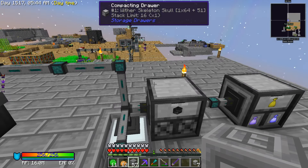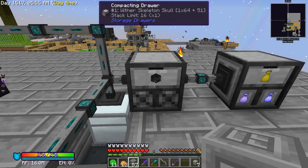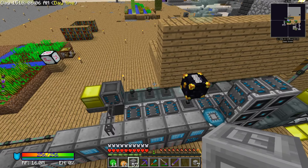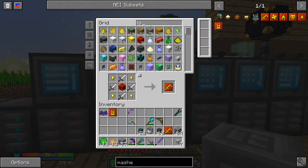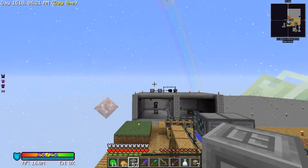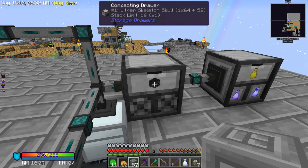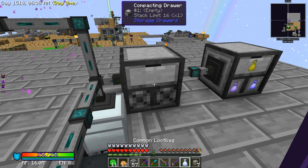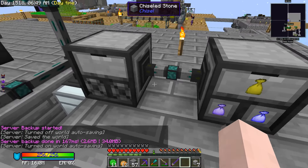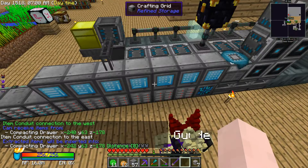Whoa - I did something wrong over here. I started getting wither skeleton skulls in my compacting drawer instead of the loot bags, and I don't know how that happened. I'm going to set it to loot bag. Oh yeah, I got 64 common loot bags here, which we don't want. Let me turn this to a negative priority for now. Where is it going? I need to whitelist this thing - that's annoying.